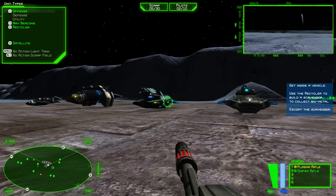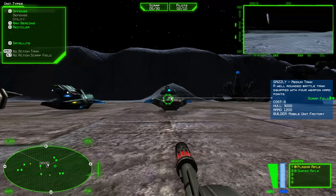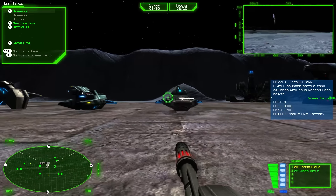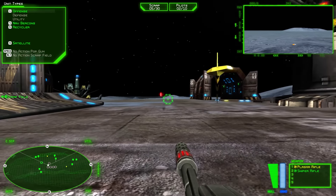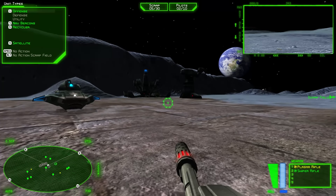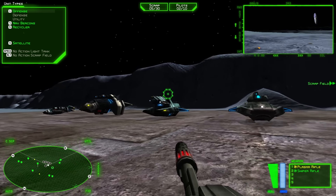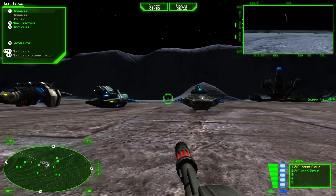Commander, we've discovered a deposit of biometal along with some strange radar signatures. Build a scavenger and escort it to the biometal deposit. So it starts us off — I believe we have unlimited time at the start here; it doesn't trigger any of the scripts until you get in a vehicle and build something. This is your smart reticule, this little wiggly bit thing. If you haven't played Battlezone before, it can be a little weird to get used to the controls, because it's got some crazy mouse acceleration. The floatiness takes a lot of getting used to — we are in space, things are floaty.